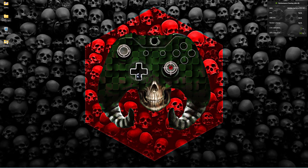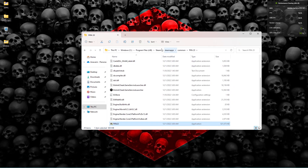Next, you have to go to your game files — navigate to where you installed the game. It's generally in Program Files (x86) > Steam > SteamApps > Common > FIFA 23 folder if you installed from Steam. If you installed from Origin, go to Origin Games and find your FIFA 23 folder from there.